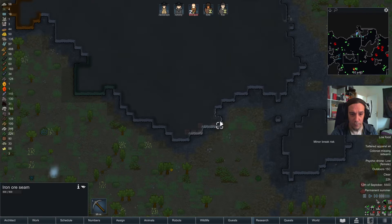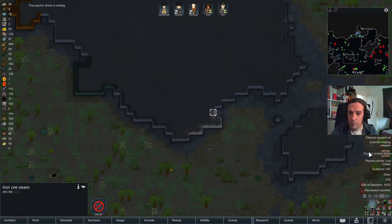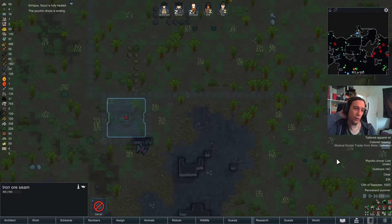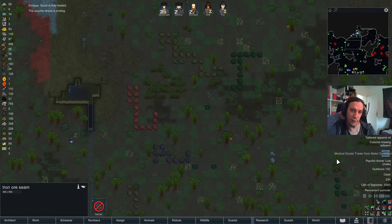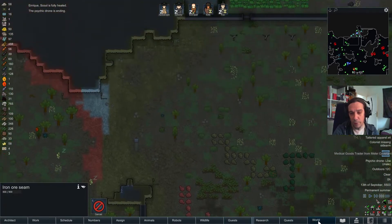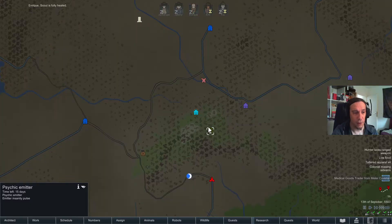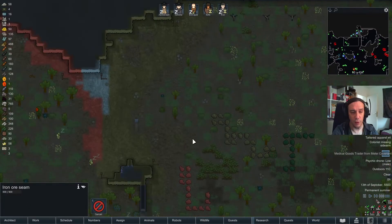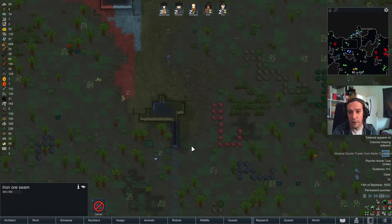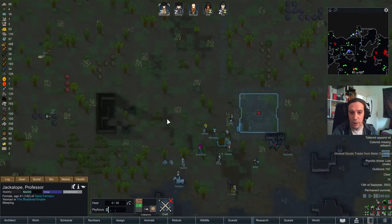Let's mine out the iron ore here. The psychic amateur drone is now swapping over to male people. There's a psychic drone site outside of my base sitting there — the psychic amateur is going to die in 15 days. I haven't fully decided if I'm going to get rid of it or not.